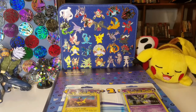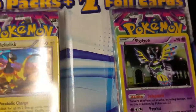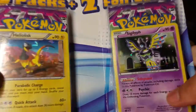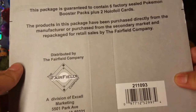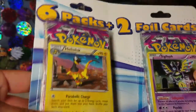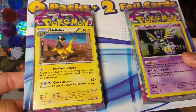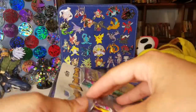What's up YouTube? It's FriedKalamari and I'm back to bring you some more Pokemon TCG openings. I got another one of these six-pack blisters from Target. It comes with two guaranteed foils. It's a repackaged product by the Fairfield Company. I've actually gotten some really, really good pulls out of these, which is why I grab these while I can. And this was actually the last one. So let's get right into it.